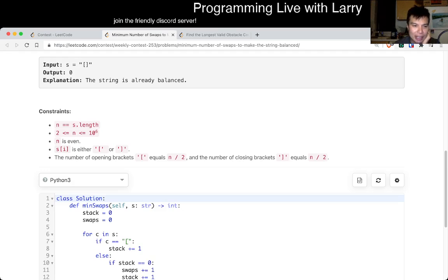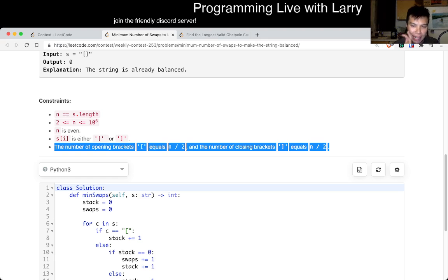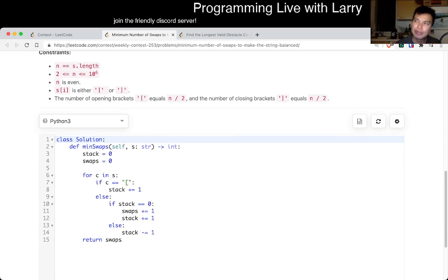Looking at the constraints: n is even, the string is well-formed and balanced. This is the key observation — it is perfectly balanced. That means you don't have any weird edge cases because you can get greedy as much as you can. The greedy way that I did this is basically implementing it using a stack. If you have questions about implementing the stack solution for checking balanced parentheses, definitely do other problems relating to stacks and parentheses to get a good intuition.